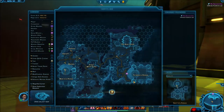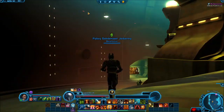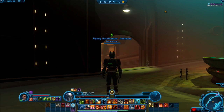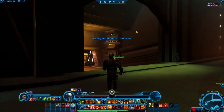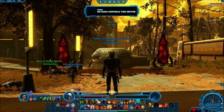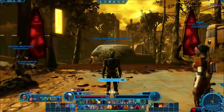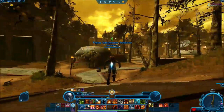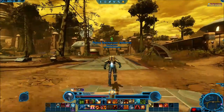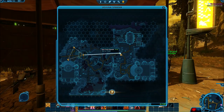We gotta travel to this location in order to infiltrate the lab. I changed the settings of my screen — I've got it in fullscreen now. Normally I play windowed because I can go back easily without pressing anything. But for the let's play itself it's easier to use fullscreen, plus it's got the full width. I've got the graphics settings on very high right now.